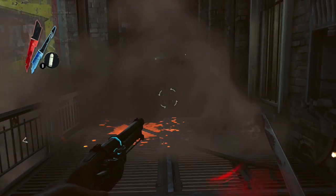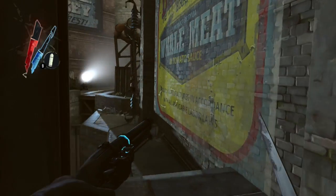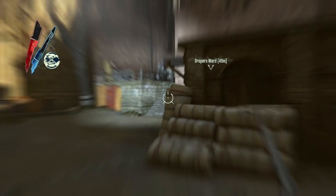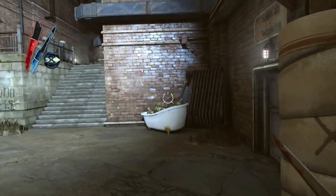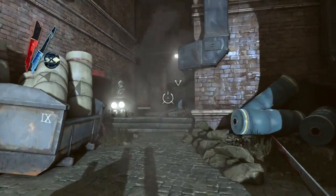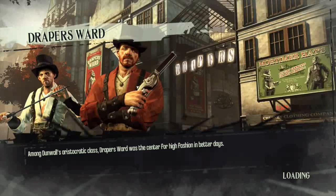We're going to take this whale oil canister out, blow up that guy, and that's going to allow us to get through the wall of light here and have a quick, easy exit out of the building. Most of the guys here are dead now — if there are any more left, I'll feel free to take them out.